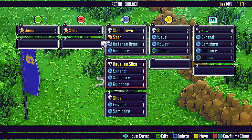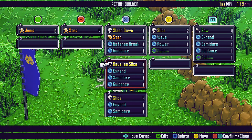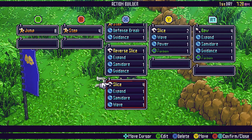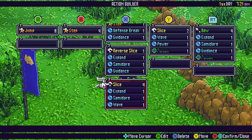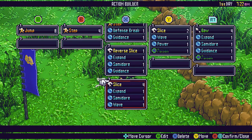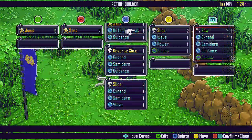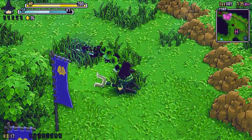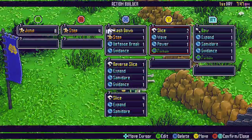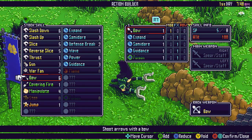For the next ability — reverse slice, expand makes the weapon bigger, and Summider allows you to attack more enemies with your hit. Then guidance, slice, expand, Summider, and wave. Notice I have slice four. When you stack abilities — with the bow for example — if I reduce this down to one and fire off my bow, we get one arrow. It drops a little poison thing because I have poison listed.